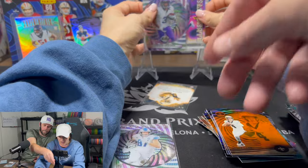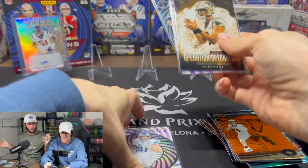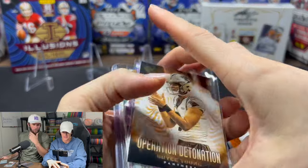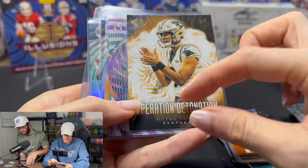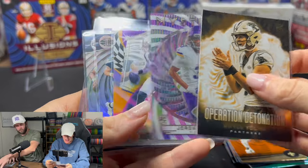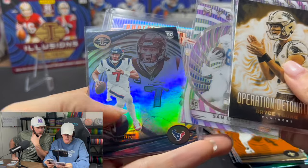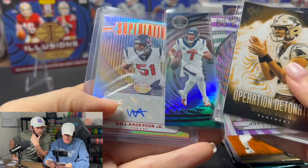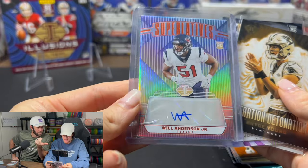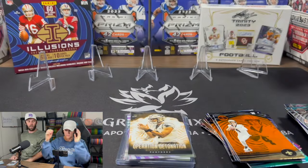All right, quick recap on how we did in the mega box. I gotta tell you guys — I've watched one or two videos of people opening these and I feel like they weren't this great, so I don't know if we got super lucky again. Operation Detonation Bryce Young, Jordan Addison on the Mystique, Bryce Young on the Illusionist, Will Anderson's face, Sam LaPorta Mystique, CJ Stroud base, and we got our auto on the Superlative for Will Anderson Jr. — defensive rookie of the year, best rookie defensive player of the year. Wow.